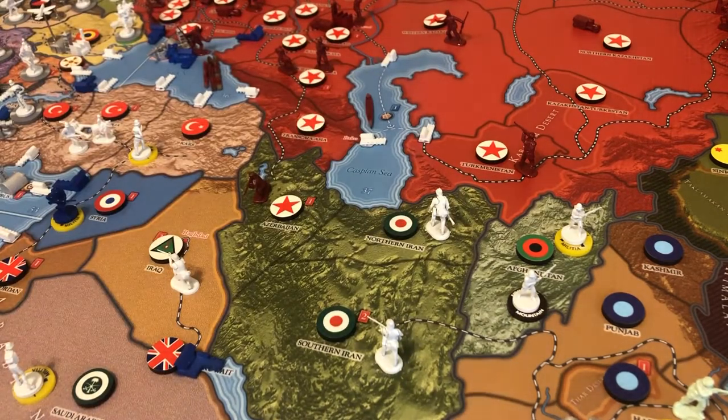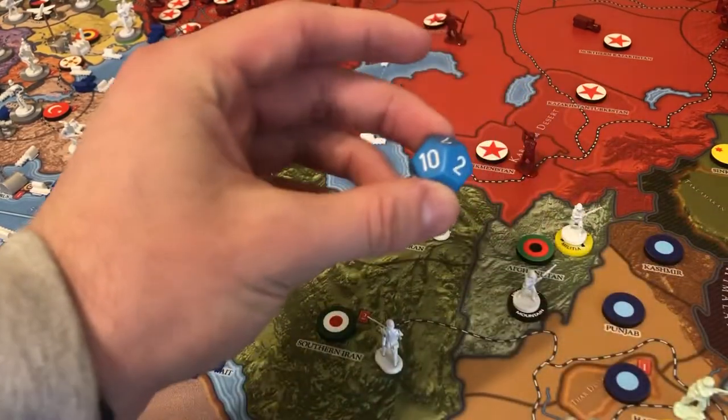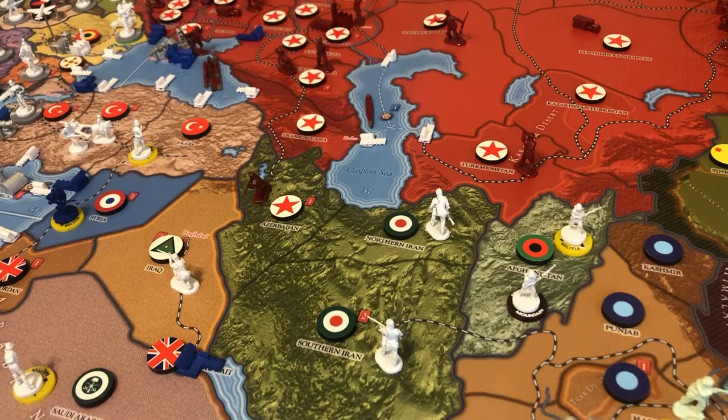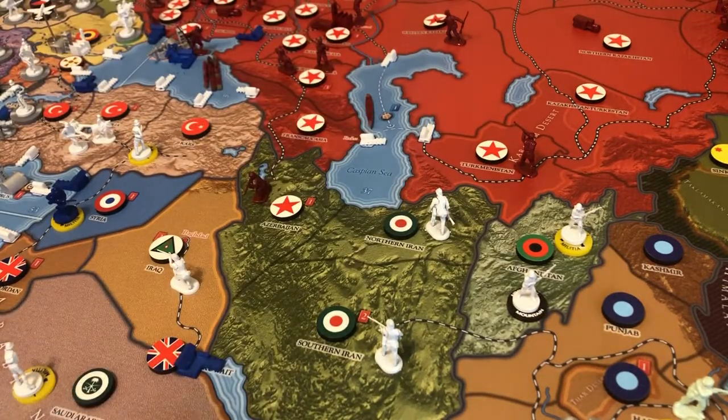Another thing that comes with being a controlled minor is you get a recruitment roll. In this hypothetical scenario, on Germany's next turn, Iran has two owned land territories, so you roll a D12, and if you hit a one or a two, you get either two militia or one infantry to place anywhere in Iran. So Russia has to be careful when attacking Iran — it's probably a good idea to take out both territories so the German player only hits on a one with their recruitment roll.